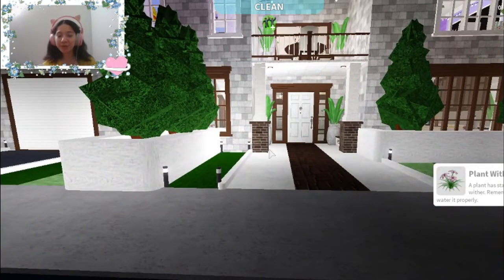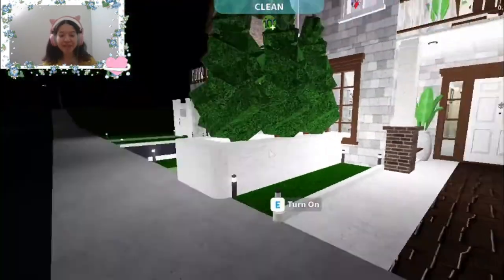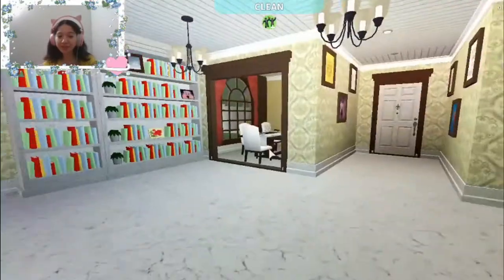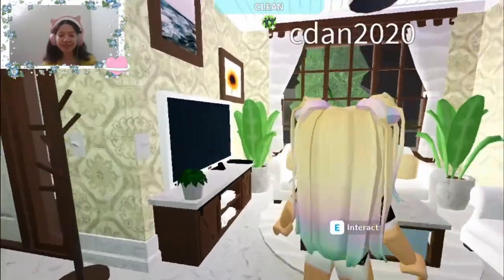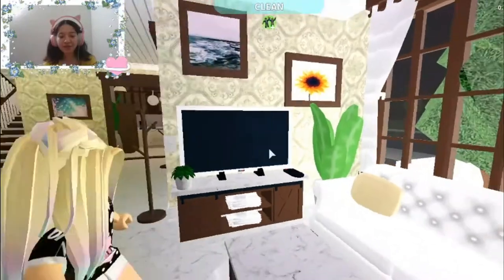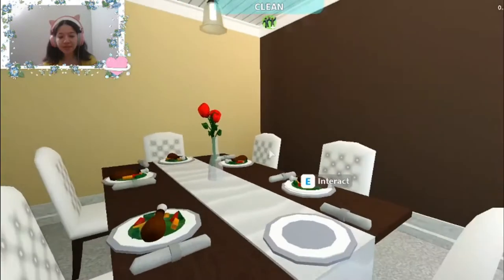I'm going to try to do this quickly but also make sure I don't miss anything. This is the entrance — I added two benches and two plants. This building cost a lot of money, let's just say that. Here is the living room. She's looking at the build because she said she wanted to see it before I deleted it. Over here we have paintings and you can notice the styles I've used.